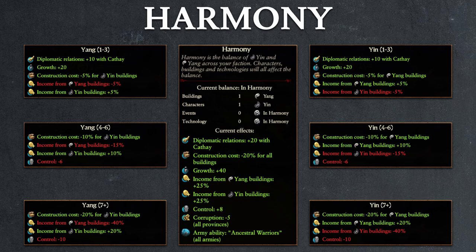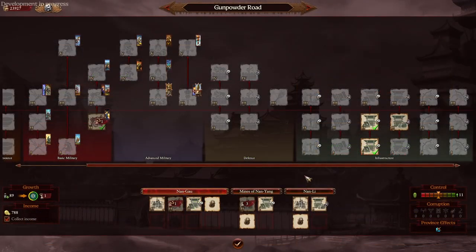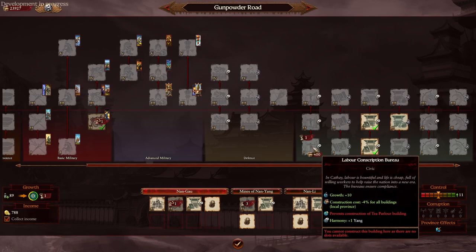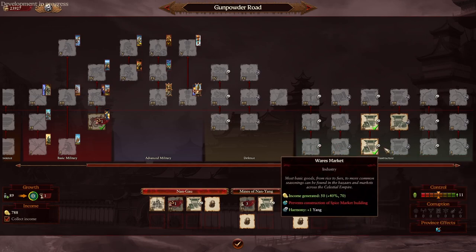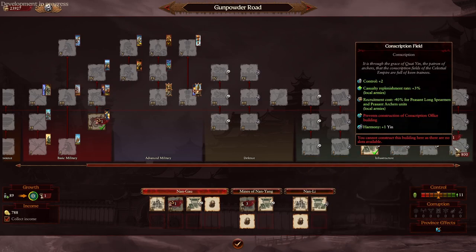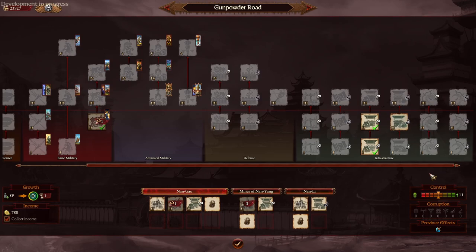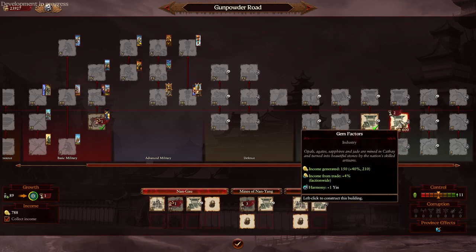To better understand how we can remain in balance, let's take a look at the four categories one at a time, starting with buildings. All infrastructure buildings are subdivided into three types, with each type having a yin version and a yang version. These two versions will be mutually exclusive within the same settlement — if you build the yin version, the yang version becomes locked to you — although you can pay 60% of the original construction costs to convert between the two versions once constructed.